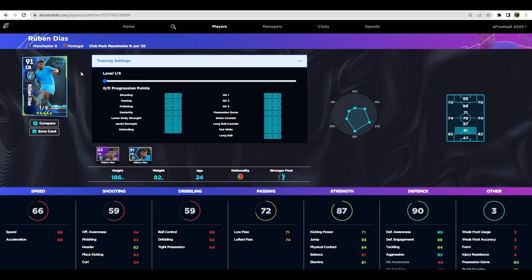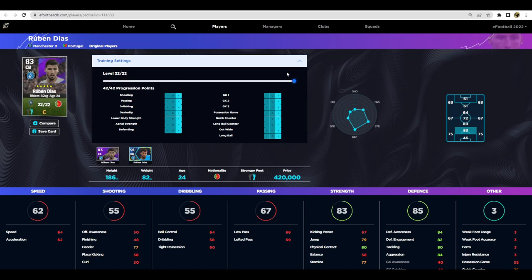Next up we have Ruben Diaz. Fantastic player — look at his base stats before we even touch him: heading 82, jump 83, physical contact 84, defensive awareness 90, aggression 92. An absolutely incredible starting player if you want a really solid centre-back who has everything. His pace is an issue — only 66 acceleration — so that's what we'll focus on: bring acceleration and speed up to 70, then add one into defending or aerial strength for dealing with Ibrahimovic or Lewandowski type players.